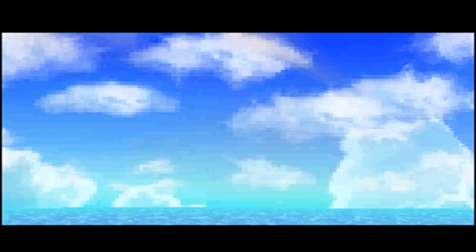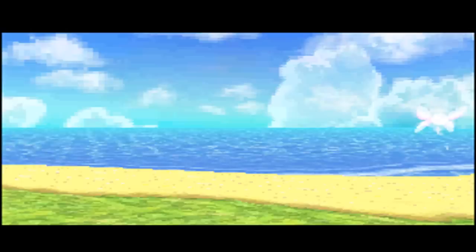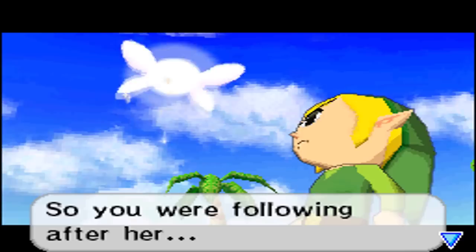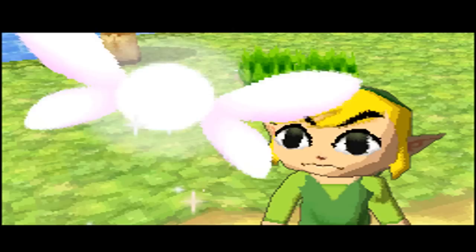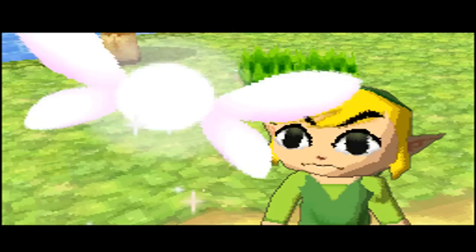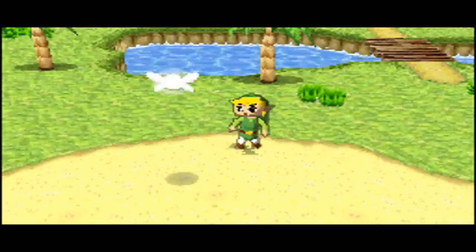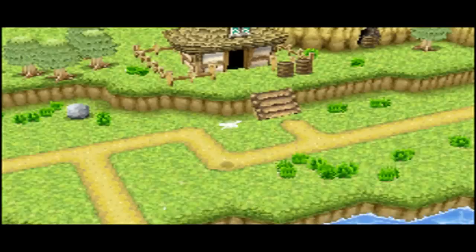"Phew, you're awake! You weren't even moving, so I thought you were done for. But it looks like you're going to be okay. I'm Celia — I'm a fairy. I was fluttering around and I found you here. What happened?" "A ghost ship? Your friend was taken away by a ghost ship? So you were following after her and you got separated from your own ship. It's the ghost ship people have been talking about — those who were taken are never seen again. You want to know more about the ghost ship? Grandpa would know all about it."